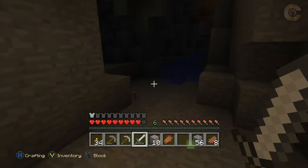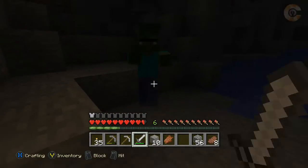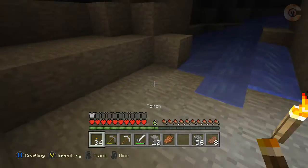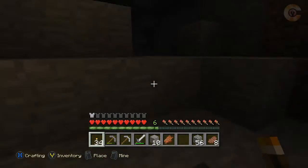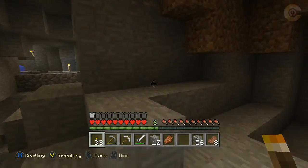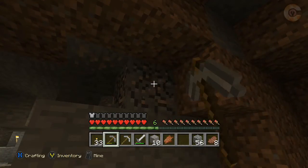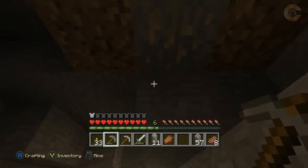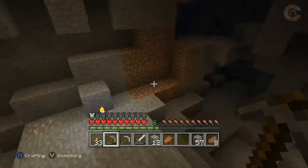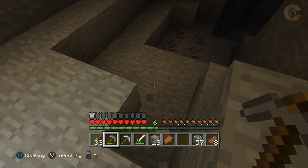Baby zombie — oh no, that's a villager zombie. That's cool! Those were not in the Xbox 360 edition, so that is, I think, the very first thing I've seen that has been added: zombie villagers. Those are in the PC version of course, but not in the Xbox 360 version. They are in the Xbox One version. Very cool. At least I believe they're not in the 360 version — I could be wrong.